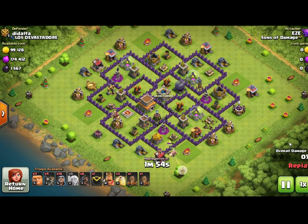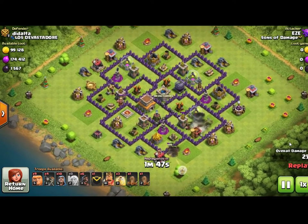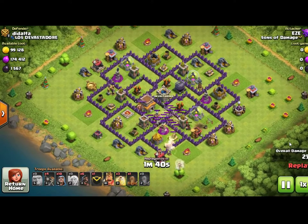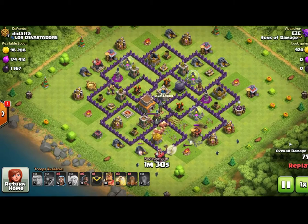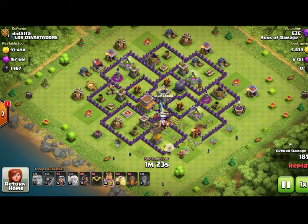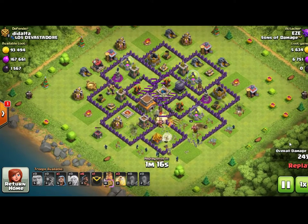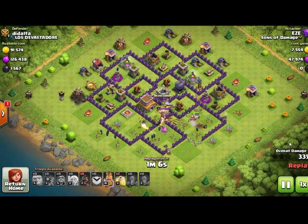This next attack is from Little Easy, featuring hog riders on cleanup — one of the most common cleanup troops, because they go from defense to defense. We start off similarly to the previous two attacks with giants and healers. As they get further into the base, we add more troops. In this attack we have wizards and valkyries. We don't want to start putting cleanup troops in until a large part of the base is already handled — you want to wait until defenses are shooting at your tanks, the giants, in the middle.